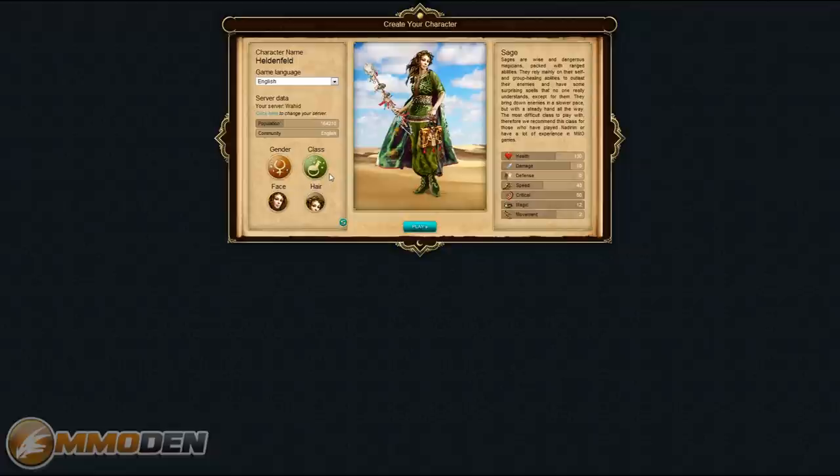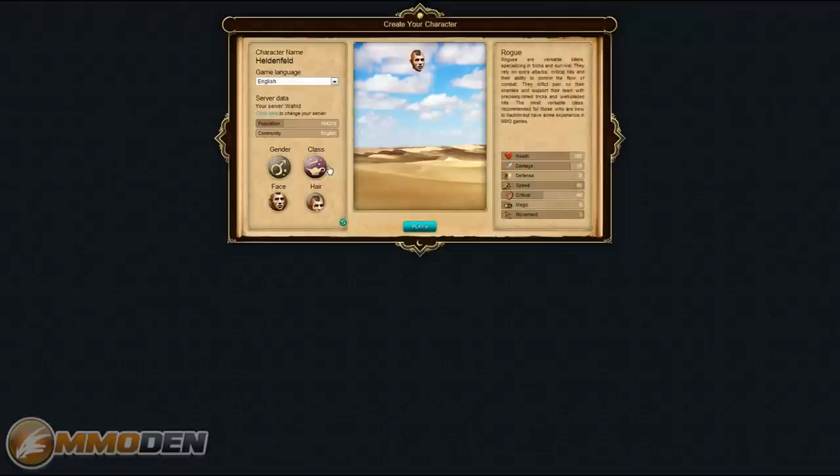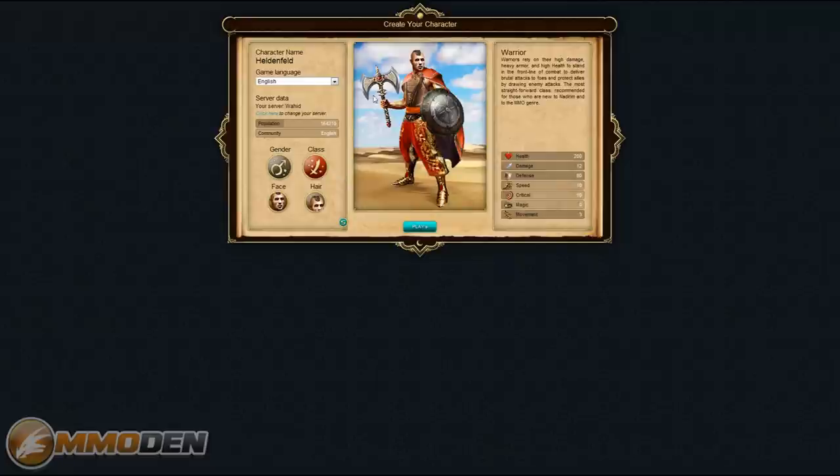I guess because it's kind of based in some real world history, that's probably why we're not seeing any races — even though there is a Sage, which is a magic user. So we're going to go ahead with male. We're going to go with the Mohawk — I don't want to spend too much time on this — and go with the Warrior. Nice big axe and shield. You can see health, damage, defense, speed — a bunch of different attributes. But let's jump into the game and hit play.